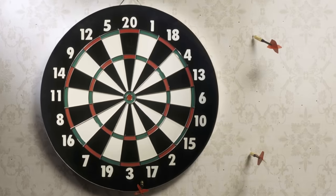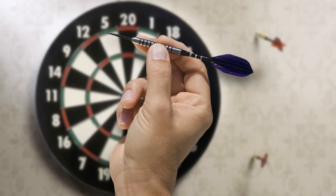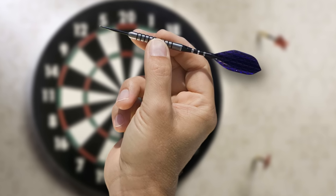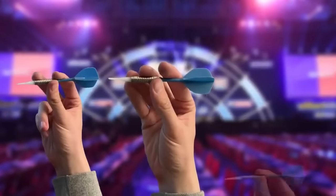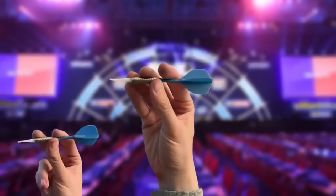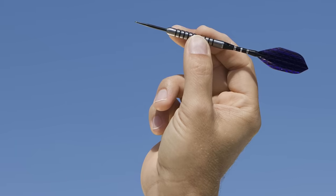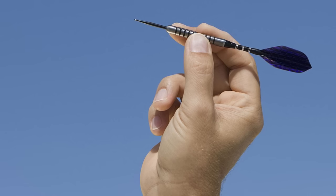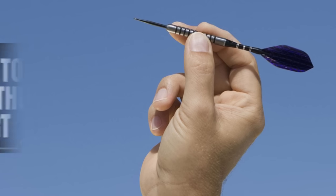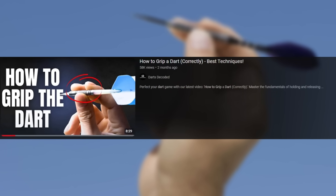Without knowing your dominant eye, you risk off-target throws and bounce-outs. In your quest to aim like a pro, you need to pay attention to your grip. There are different kinds of grips: the two-finger grip, three-finger, and even the four-finger grip. The three-finger grip is quite common and often recommended for balance. However, it is essential to find what works best for you and stick to it. We did a video on how to grip your darts correctly — feel free to check it out for more valuable tips.